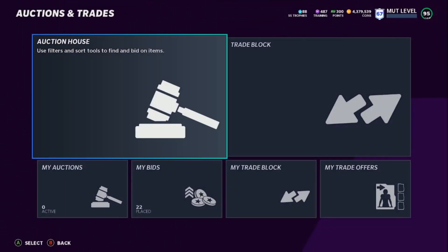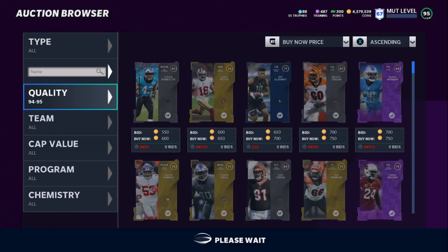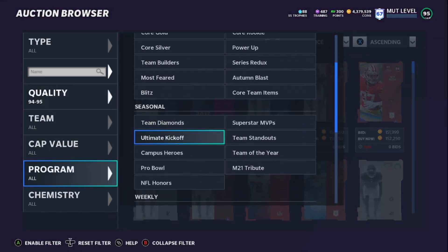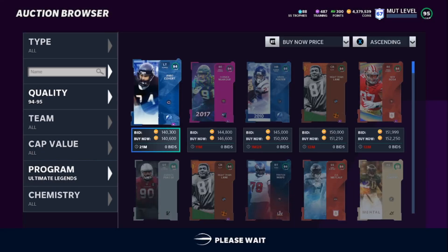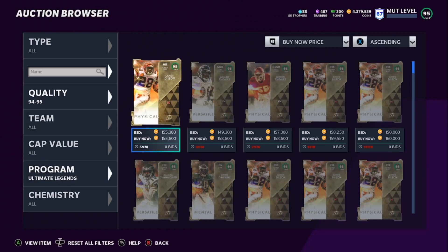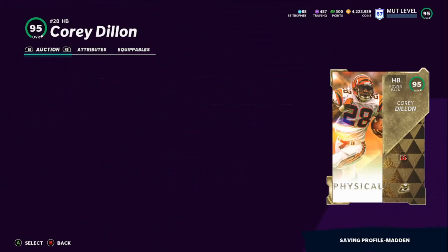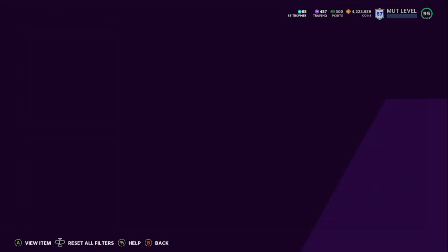The first thing we want to do is come and buy training for this method. I like to buy my 95s and 93s — good training cards. You get about 25K for a 95 and 20K for a 93, so I'd take that all day. We get a 95 here for 155K — I'm sure we could do better but let's just go ahead and buy that one.